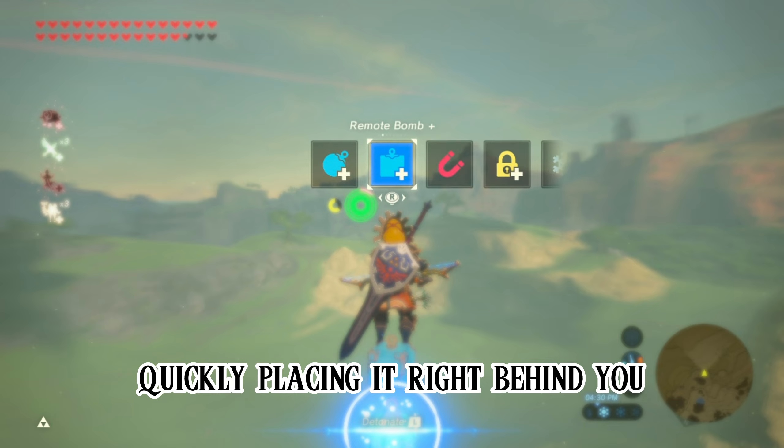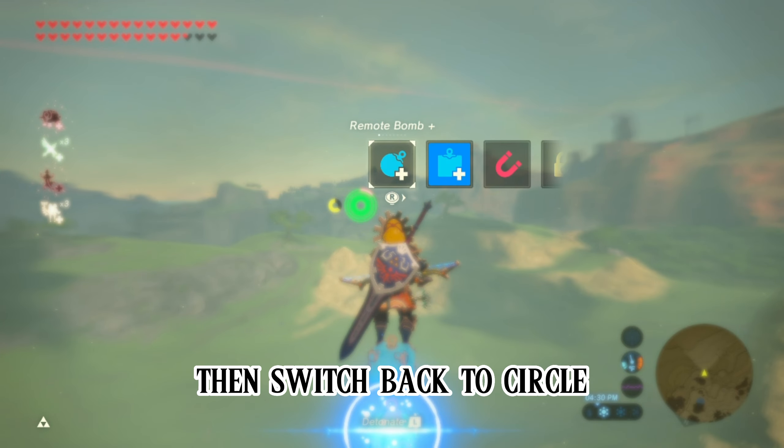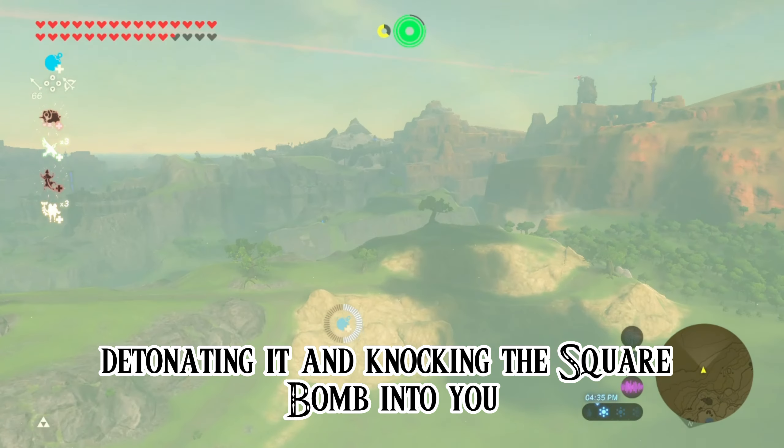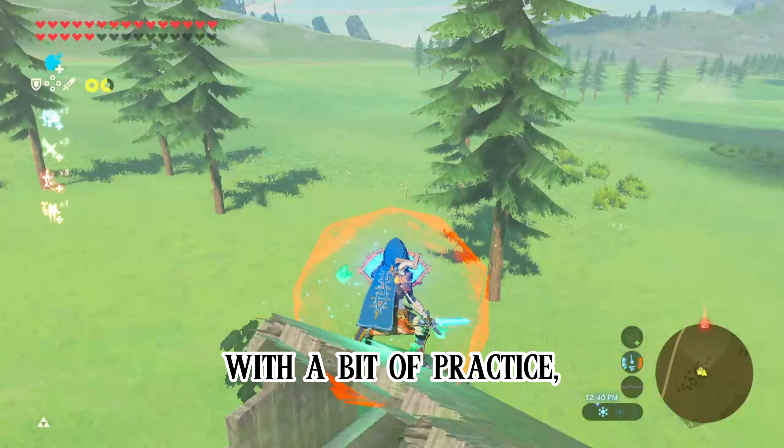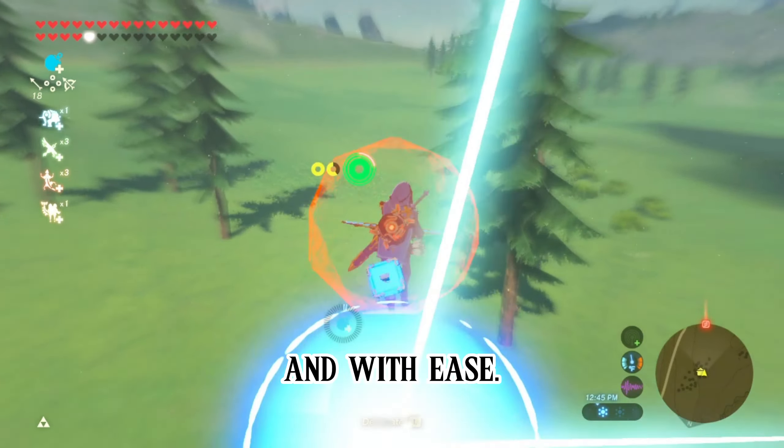quickly placing it right behind you. Then switch back to circle, detonating it, and knocking the square bomb into you. If you did it correctly, you pulled off a wind bomb. With a bit of practice, these can be pulled off quickly and with ease.